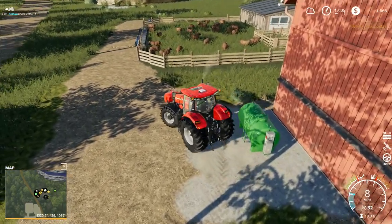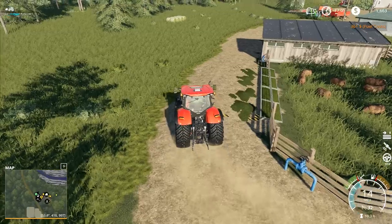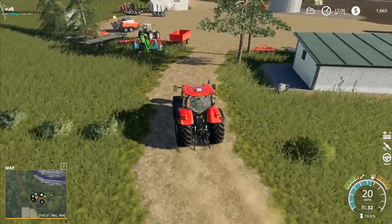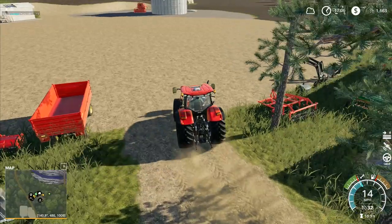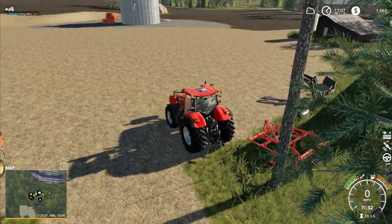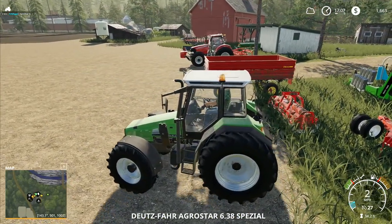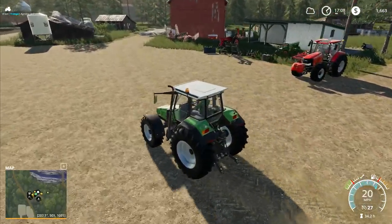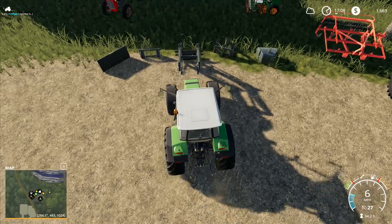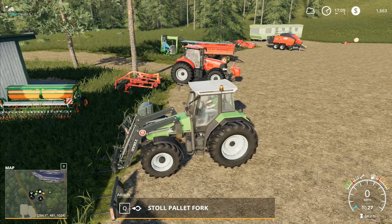Three hundred and sixty dollars worth of fuel gone in there - that is quite a slice of cash. Still, it's enough to keep us going. We could also do with tidying up the sheep a little bit. We've still got the wool over there - that's going to be our first task in the morning, selling all of the wool. Let's park here and go over to this tractor, get the front loader on, and clean up the grass in front of the sheep.